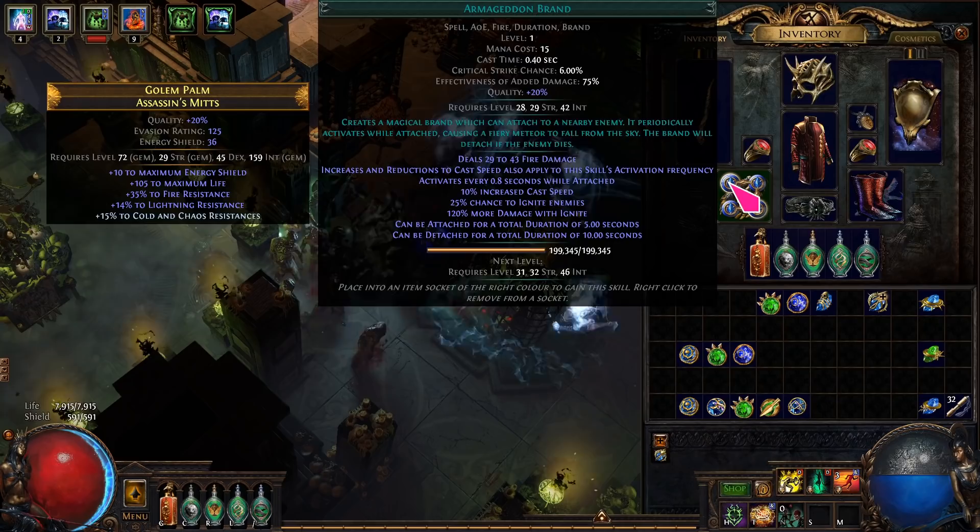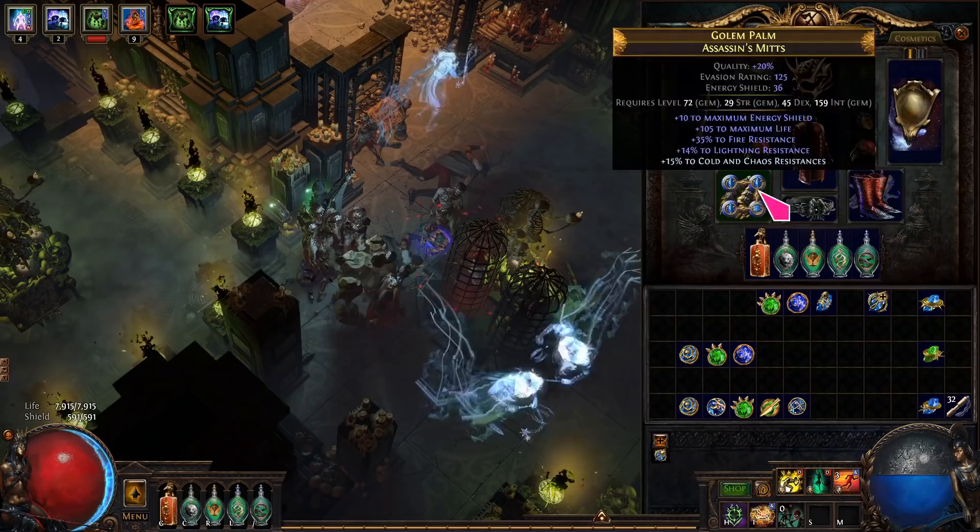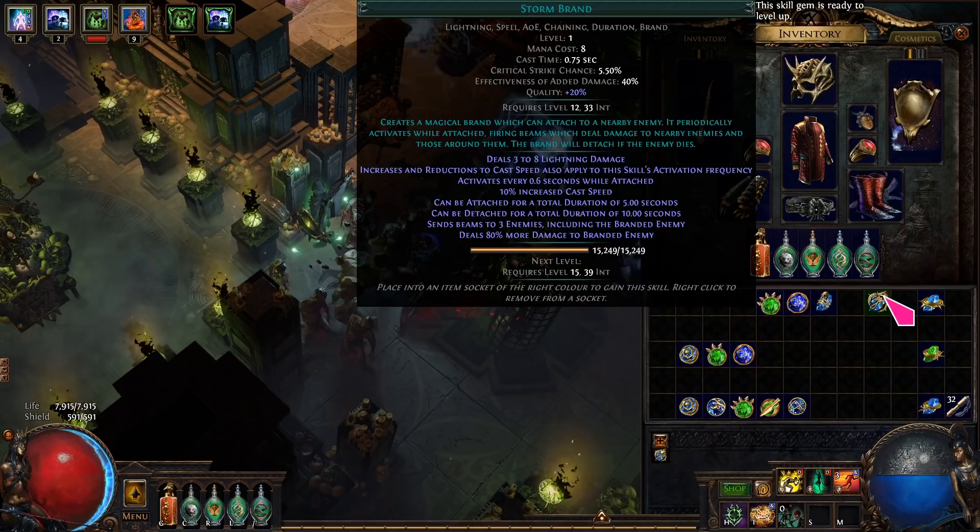In the gloves: a brand, Flame Dash, Curse on Hit, Elemental Weakness. Use Storm Brand for Slave Drivers, and Armageddon Brand for Sentries and Solar Guards.